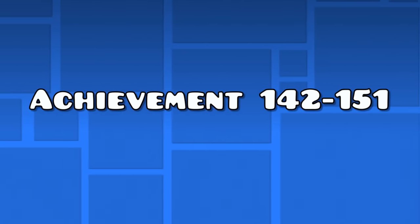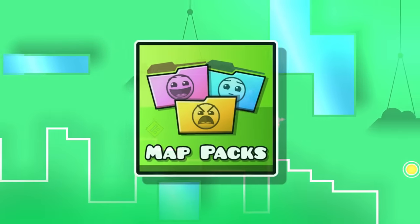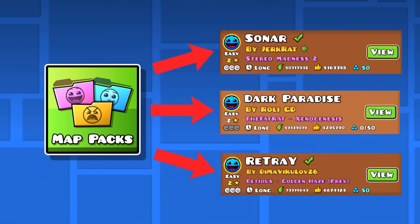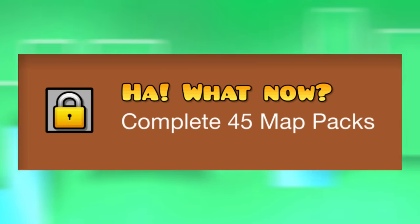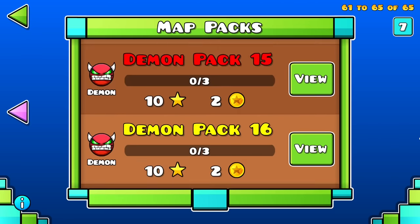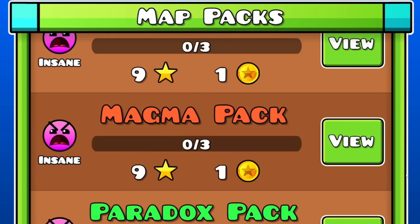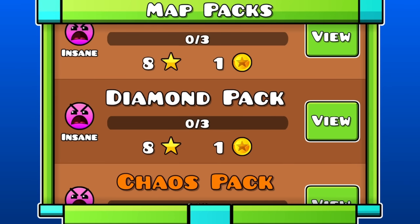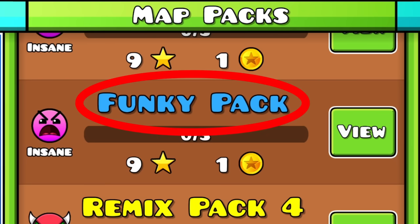Achievements 142 to 151 — the map pack achievements. For the next 10 achievements, you need to beat map packs. One map pack consists of 3 levels you need to beat. The achievements range from beating 1 all the way to 45 of these packs out of the 65 existing ones. Start with the first one, which is the easiest, and end with the 45th. The only map pack you want to swap for a different one is the 43rd, the Diamond Pack — replace it with the 47th, the Funky Pack, which is a little easier.